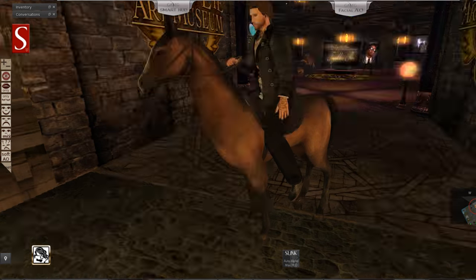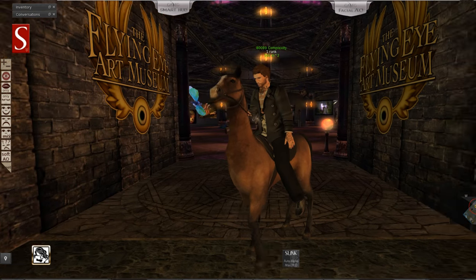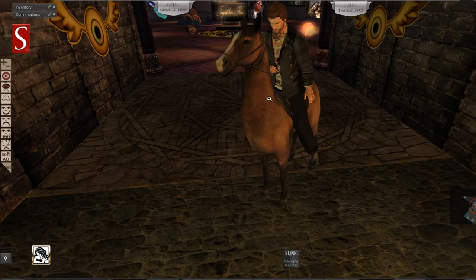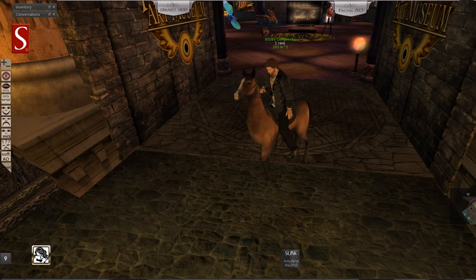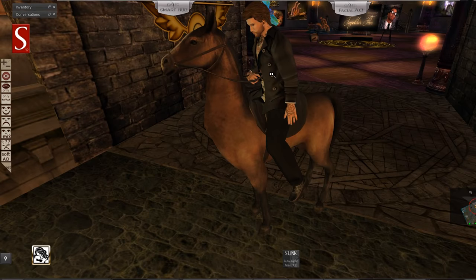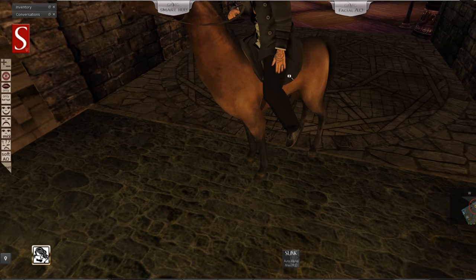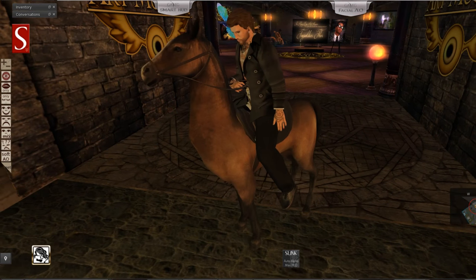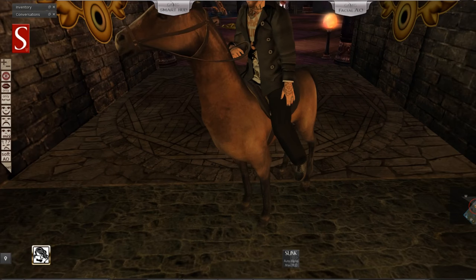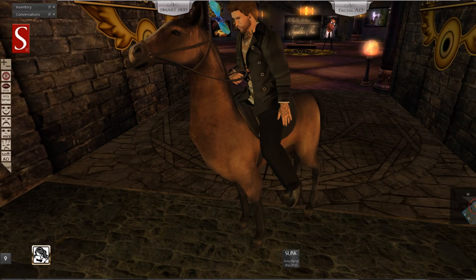Today we are going to get our first bento horse for free. I was shopping and I saw some residents wearing the startup avatars they give you when you join. When you join, you get to choose the avatar you want to look like, and with this avatar it comes with a bento horse. As you can see, I'm just riding that horse now.